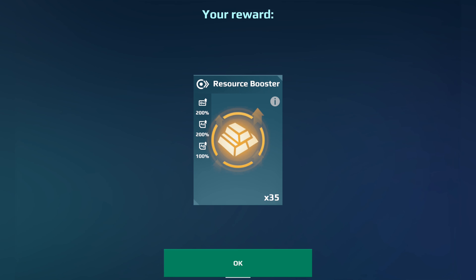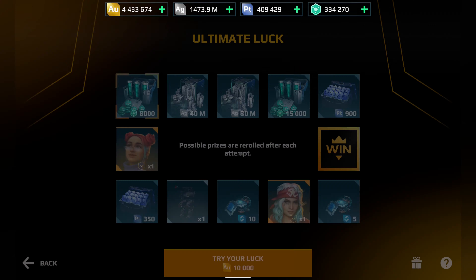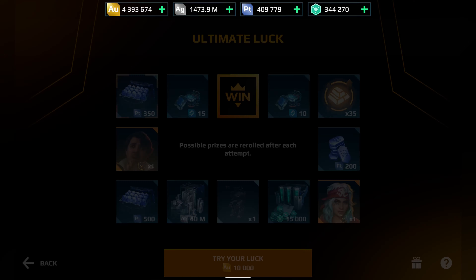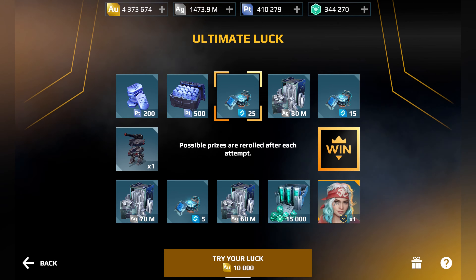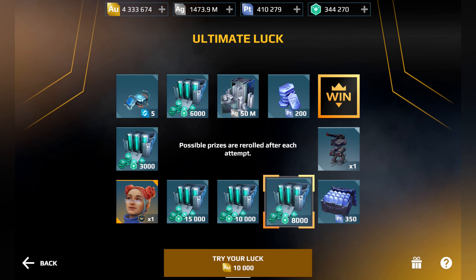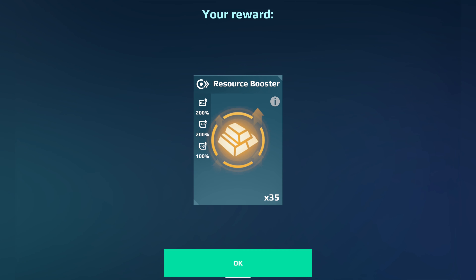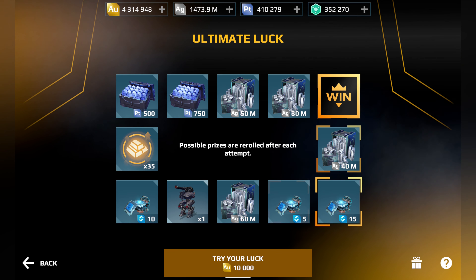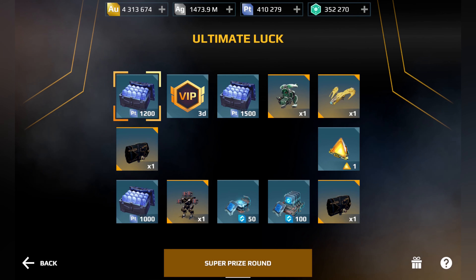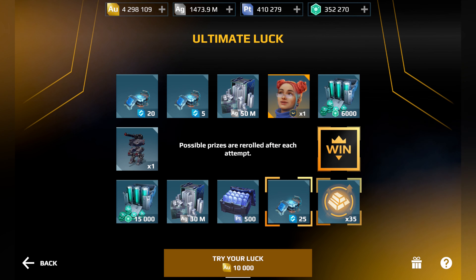A lot of silver here and pilots and boosters. Let me know what you think about the ultimate luck opening — did you open, did you try, did you get one robot or maybe one or two weapons? Let me know in the comments. We can talk about this on my Discord server too — the link is below the video. A lot of power salts, resource boosters — 35 — and we are going to the next round. It seems like we can get a win here in ultimate luck.